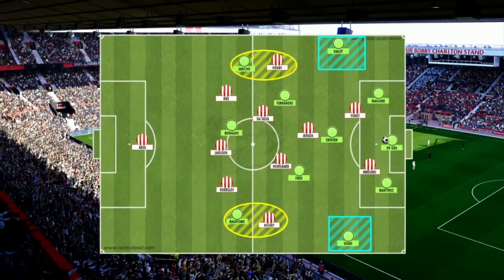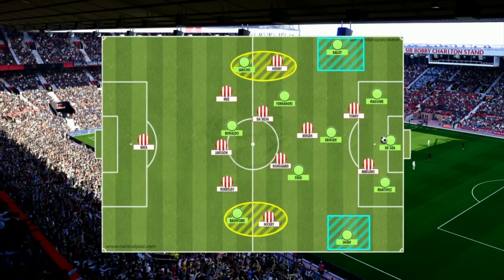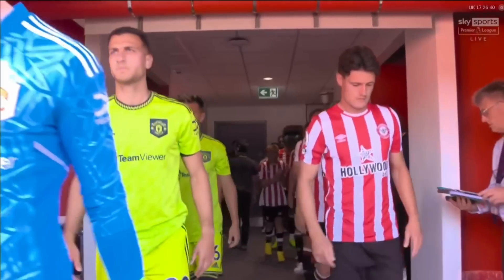What Brentford did was not advance their wing-backs too far forward, so they basically left Shaw and Dalot open on the flanks. In the centre of the pitch they would man-to-man press United with the two strikers, Mbwemo and Toney pressing Maguire and Lissandro Martinez. And it would be Jensen who would push from the midfield three to man-to-man press Eriksen when he dropped deep to help Maguire and Martinez.